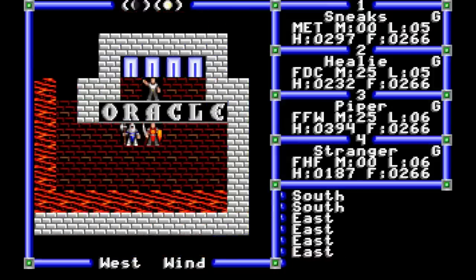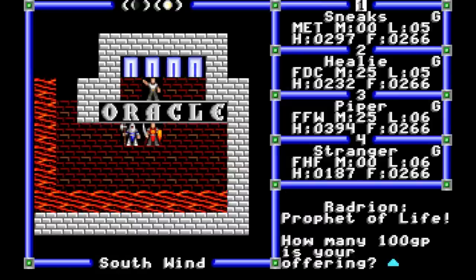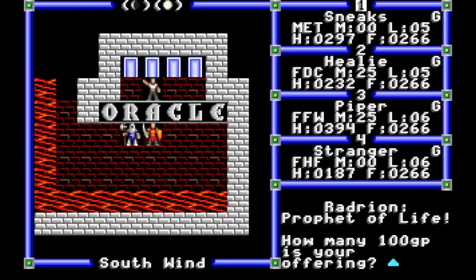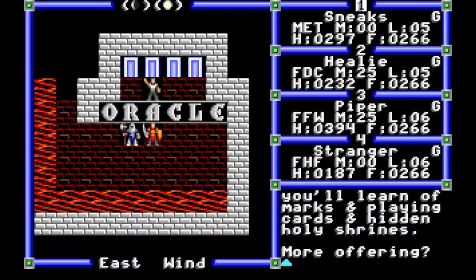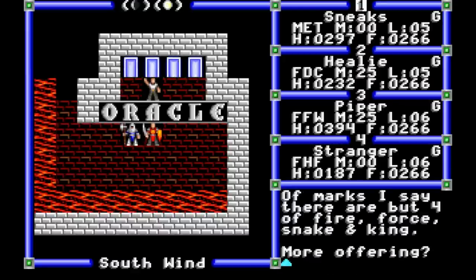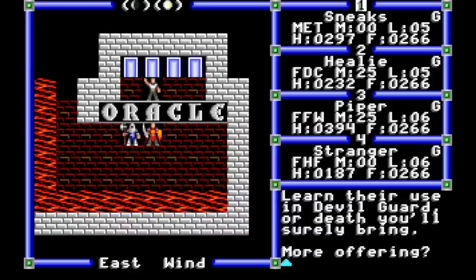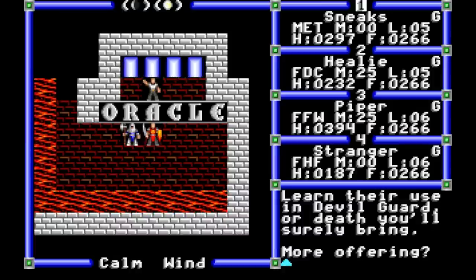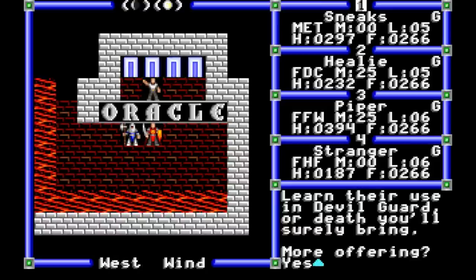Here we go — the Oracle. He works the same as in the last game, like an upscale version of the bartender. Give him increments of 100 gold and he'll give us useful tips. He tells us: 'You'll learn of marks and playing cards in hidden holy shrines. Of marks, I say there are but four: of Fire, Force, Snake, and King. Learn their use in Devil Guard, or death you'll surely bring.' Devil Guard is a town we'll run into, and that's where we learn more about them. This is a rare clue that tells us where to go.